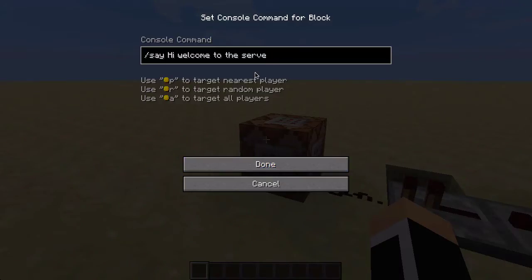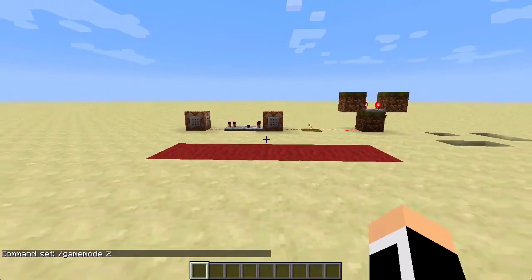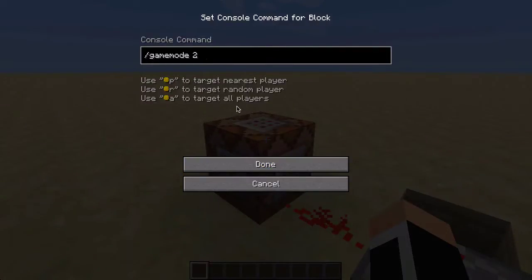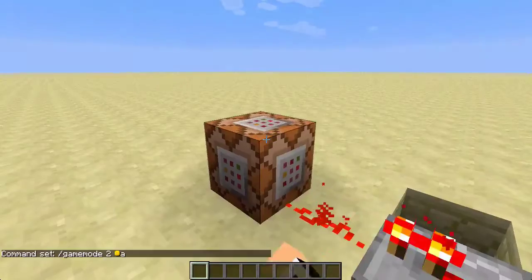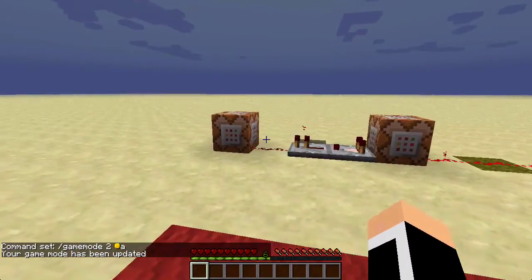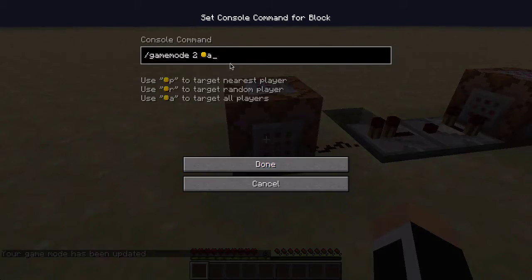You can also make it work with game mode — slash gamemode 2 which is adventure mode. Must target all players like that. And now you're in adventure mode. As you can see I can't break any blocks. You can also target nearest player or a random player. I suggest targeting nearest player if you do something like that.